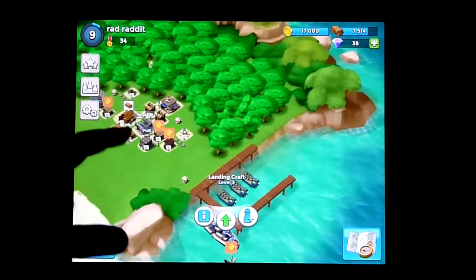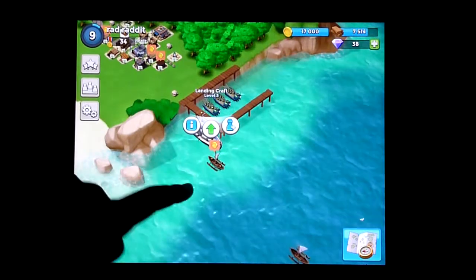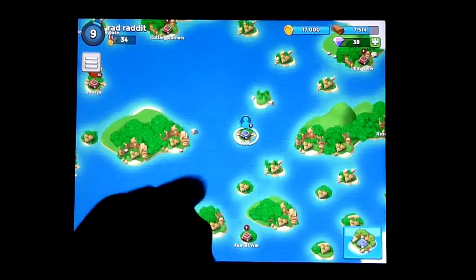You get resources from here and here, and sometimes you get boats like that and that, which give you heaps of gold and heaps of wood — and they are the 2 main resources. And in here you can attack people.